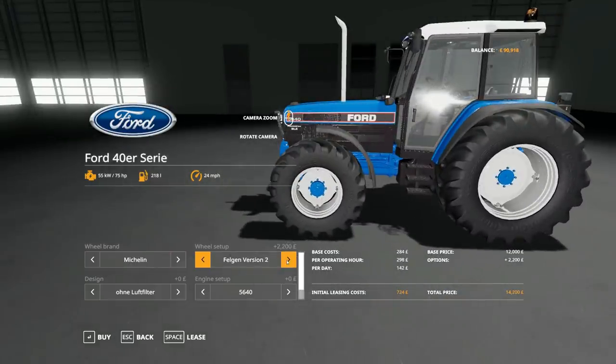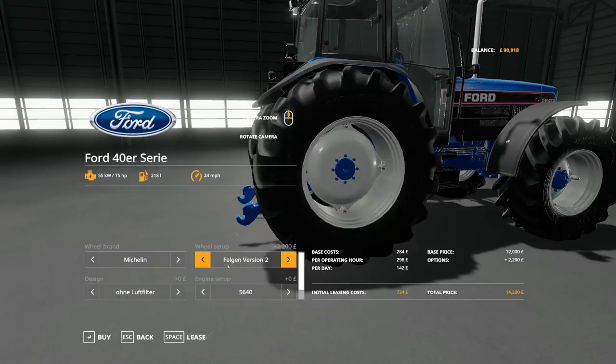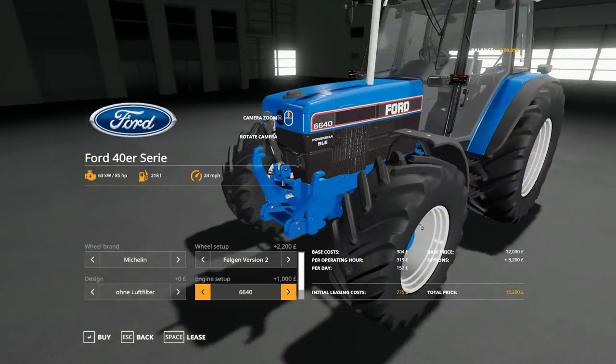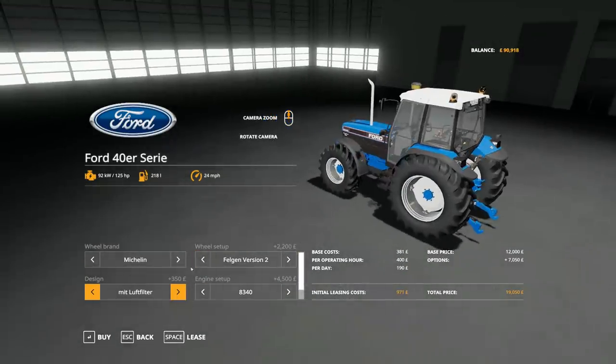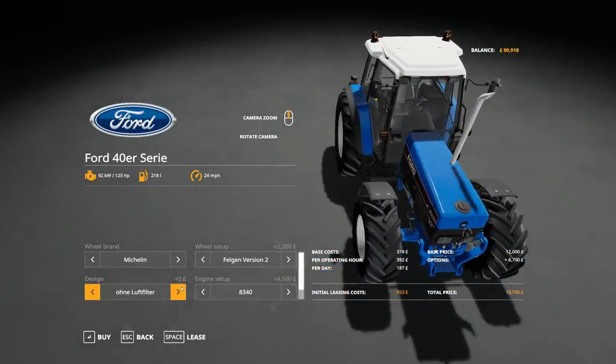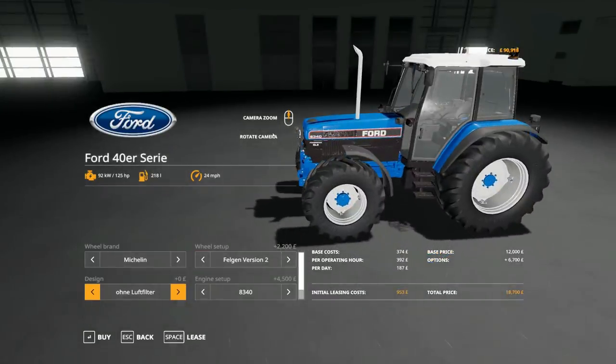I'm going to go for the 8340, and as you can see the model number is changing as we go — 8240, 8340. There is also a design option changing the air filter positioning, like a snorkel sort of thing, but it's not really necessary so we're going to get rid of it. That means we're going to get £18,700 deducted from our bank account for this, but it is a 125 horsepower tractor.